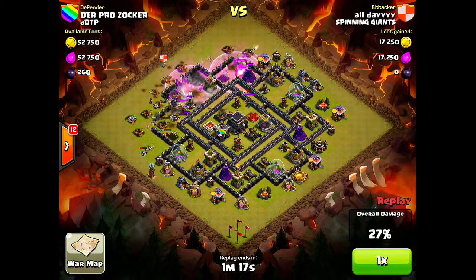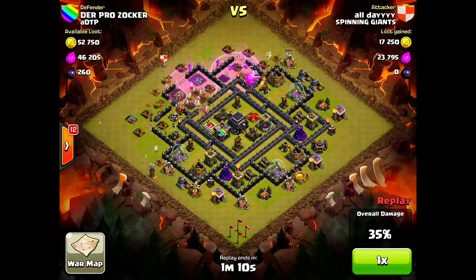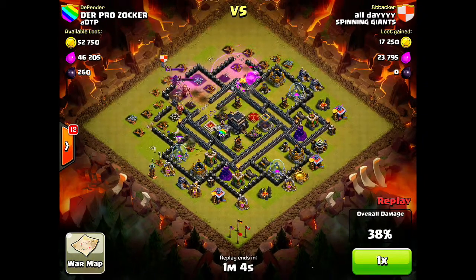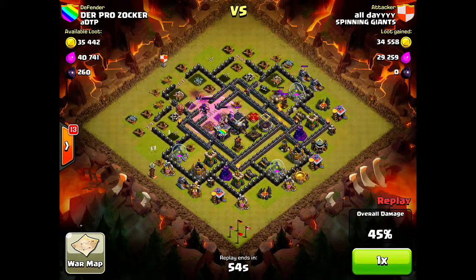I threw down that rage spell — one giant bomb down — but I didn't see that second giant bomb, which eventually took out my witches, and I was a bit nervous. I threw down some wall breakers and they do break through the middle. So I have an open pathway, throw down my king, throw down my queen, and a perfectly placed rage spell gets my queen and my king right on the edge. It's going to be a good one — they run rampant through the base, get to that town hall, and once those heroes lock onto the town hall in a rage spell, it is about done.